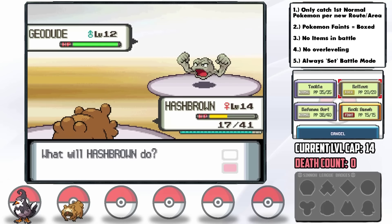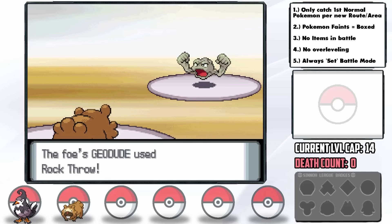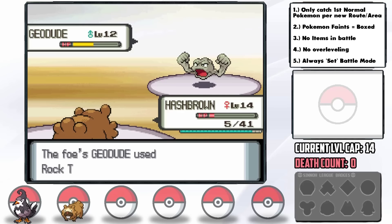Now I'm forced to start my strategy early — Rollout. Rollout actually doubles in power if you used Defense Curl on the previous turn, so I'm hoping to build this up for massive, albeit resisted, damage. The first one does basically nothing and Geodude hits us again to bring us to 11 HP. Rollout starts building up and we get down to 5 HP, but miraculously Geodude misses its Rock Throw that would've KO'd — so we can take it down with our fourth Rollout.